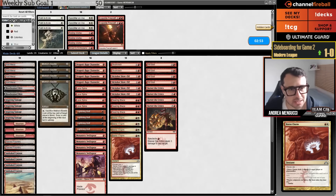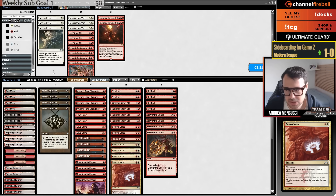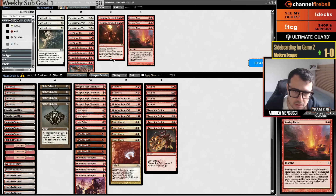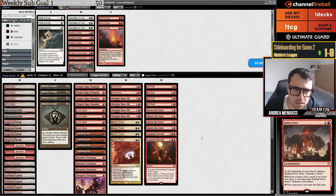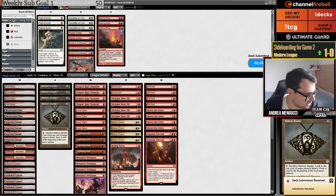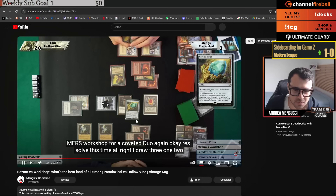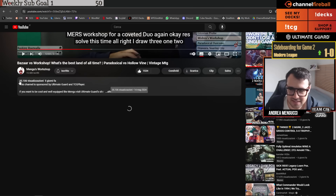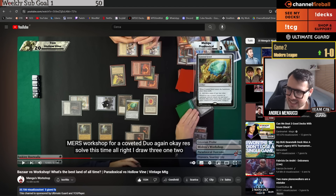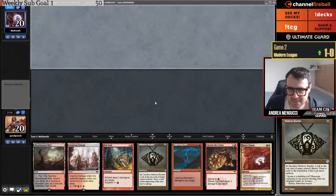They're dead with one card in hand — upkeep, it is indeed Boros Charm. The card you never want to see. I've cast so many Boros Charms so far. Mono Blue Tron should be a decent matchup. Maybe another matchup where I don't sideboard. Searing Blaze is bad against them. They can have one Rolling Vortex.